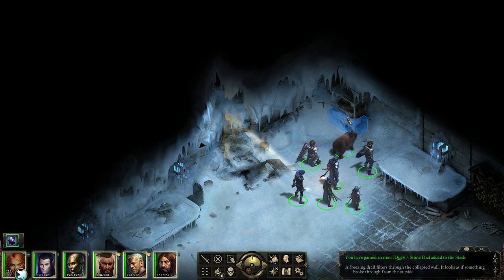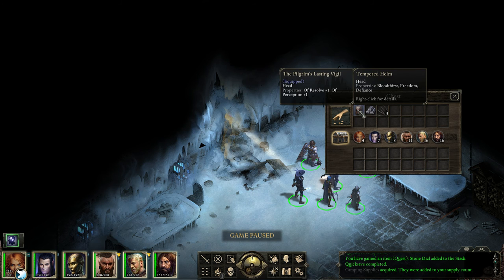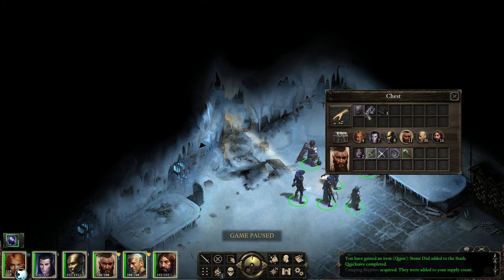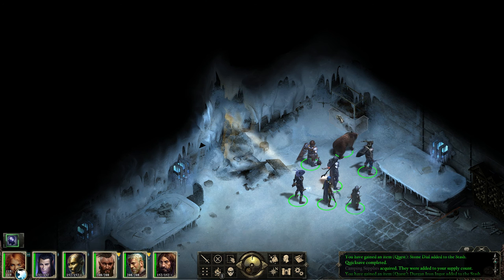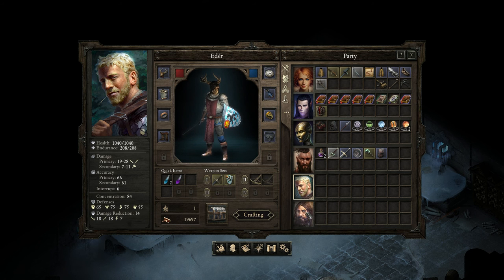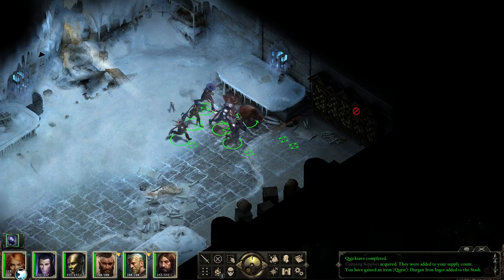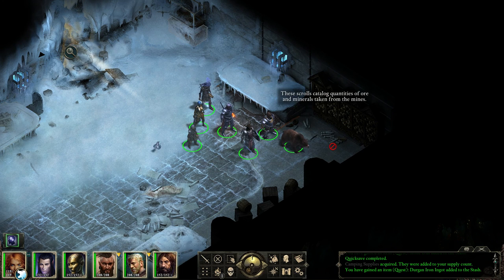A freezing draft fills through the collapsed wall - it looks as if something broke through from the outside. We have a tempered helm here - Bloodthirst, Freedom, and Defiance. I'm gonna go with him. I'm not sure if he has a helmet. He does. Might - that's good, that's dexterity. You can take that. Looking way nicer. Don't have to see your lazy eye. Does he have a lazy eye? I think he does.